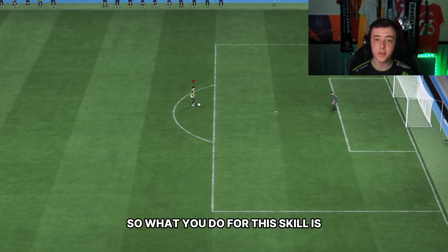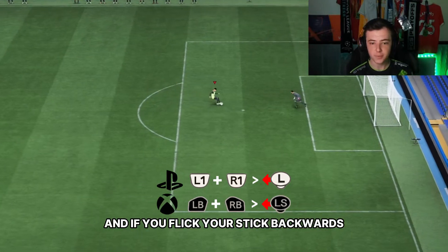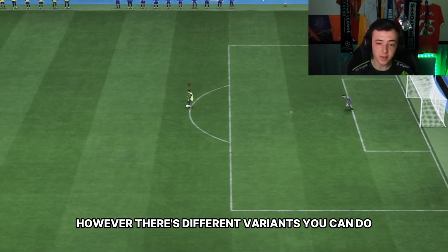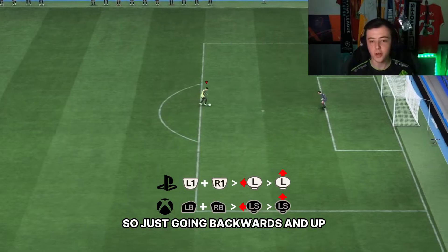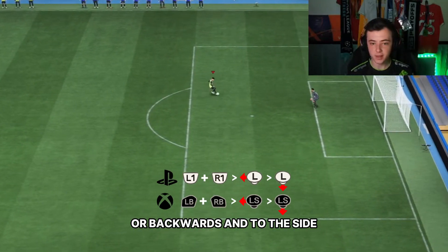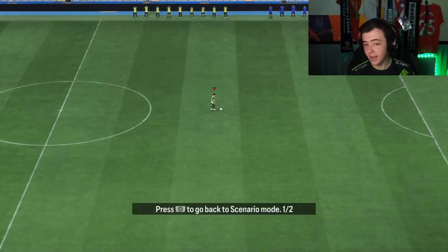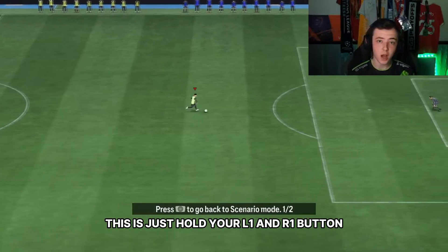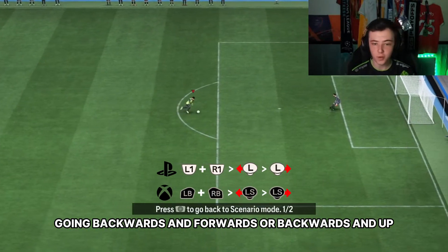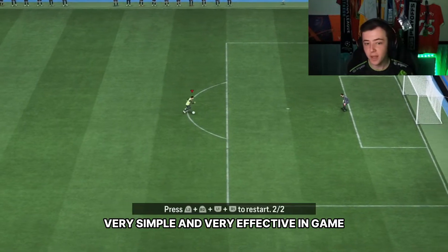What you do for this skill is hold your L1 and R1 buttons together, and if you flick your stick backwards it'll look like this. There are different variants you can do: just going backwards and up, backwards and to the side, or even back and forwards again. Very simple and very effective in game.